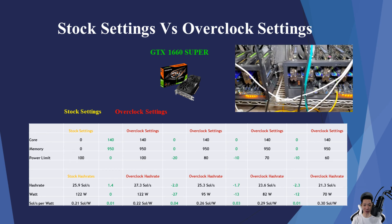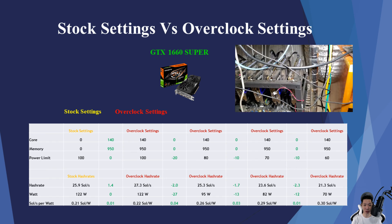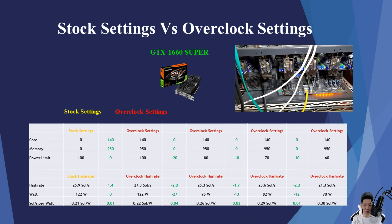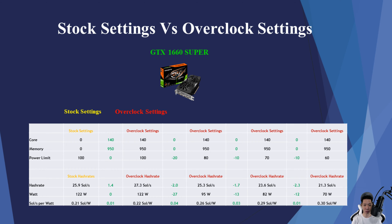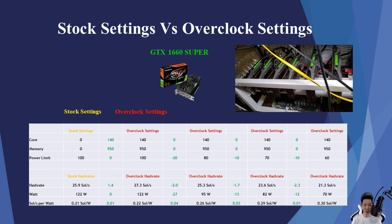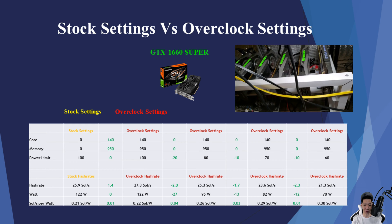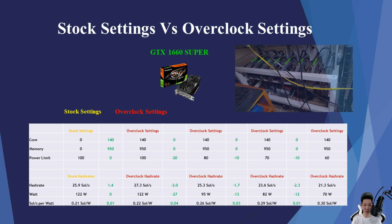Finally dropping the power limit to 60, with the core at +140 and memory at +950, I dropped another 2.3 sols but also dropped my power by another 12 watts. I was now averaging around 21.3 sols, pulling around 70 watts. My sols per watt increased by about 0.01, so the sols per watt is now about 0.30.